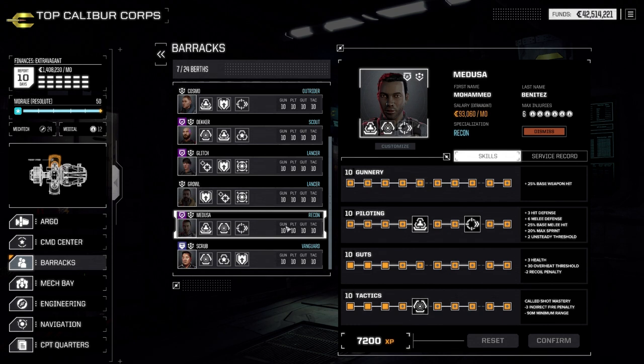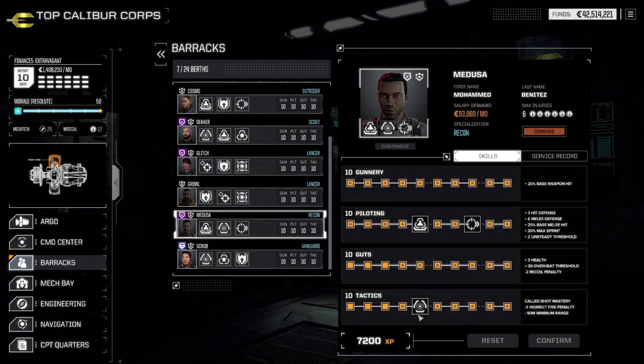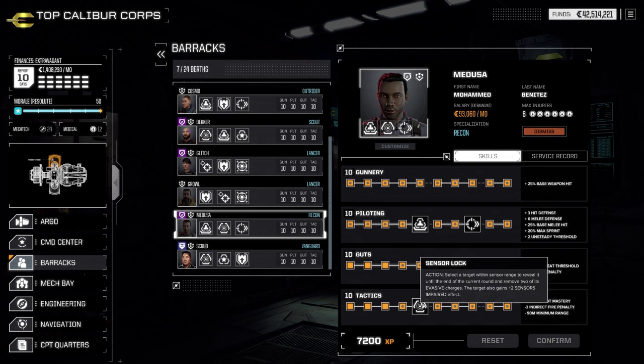These are actual abilities usable within battle. For example, the sensor lock ability allows you to lock onto someone you can't see from a distance, making them visible. They get impaired sensors — it's a little harder for them to hit — but you can also target them from a distance. This is the type of skill you want on your scout, as the scout would be almost useless without a sensor lock ability.